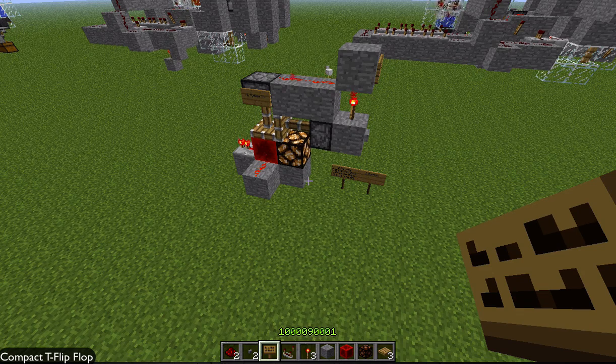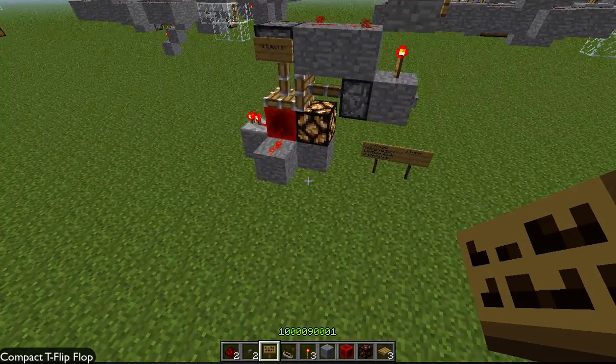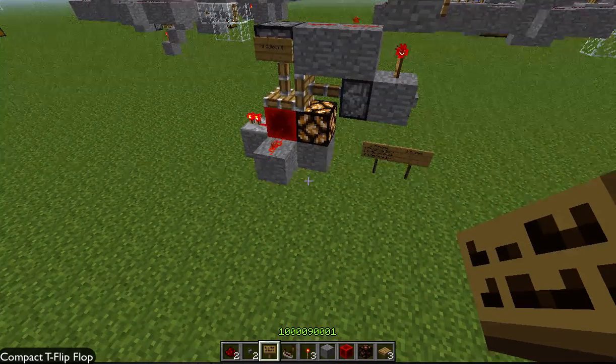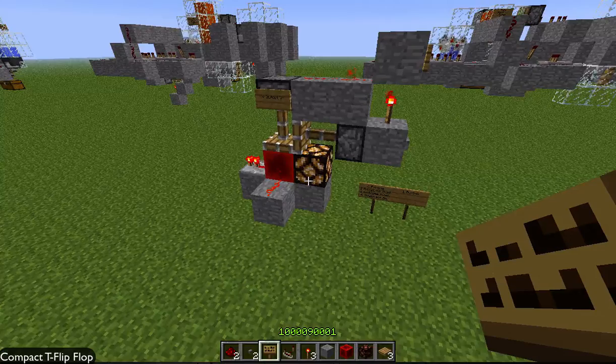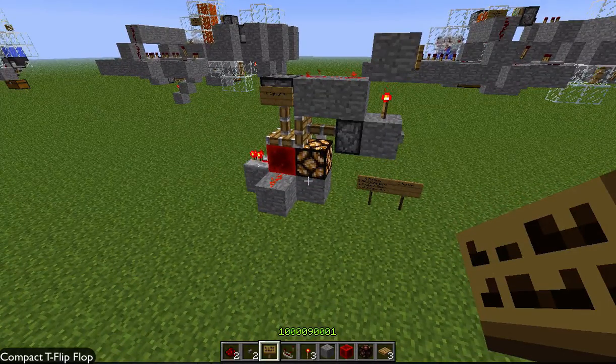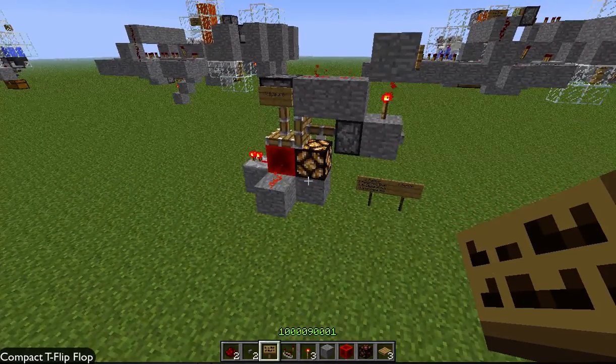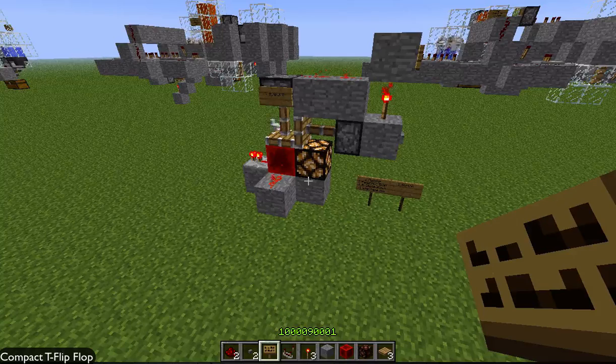Hello everybody, this is Gameflame. I've taken the liberty to make a T flip-flop with the 13W02 snapshot. This can be used in any snapshot from the 2012 snapshot list and will work in Minecraft 1.5, though currently Minecraft 1.5 isn't out, but I'm sure it will be anytime soon.